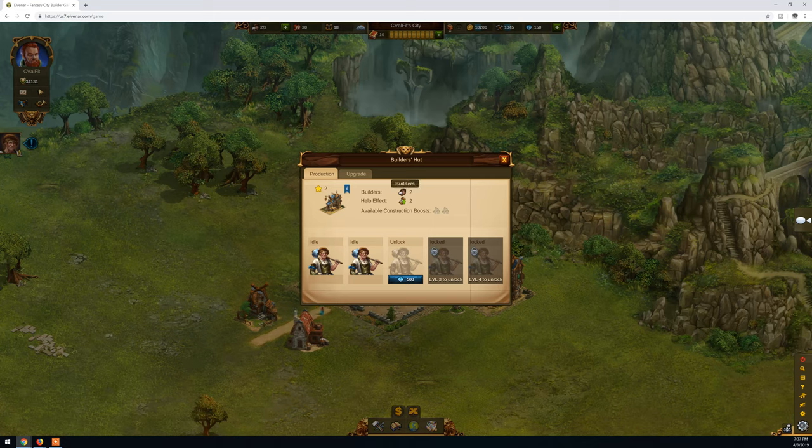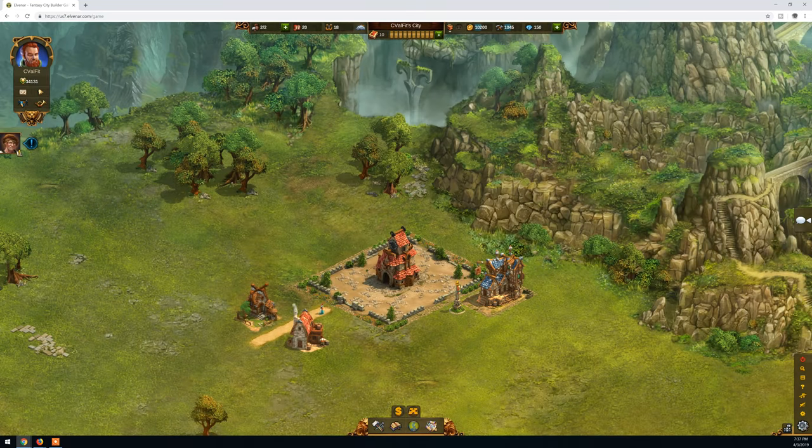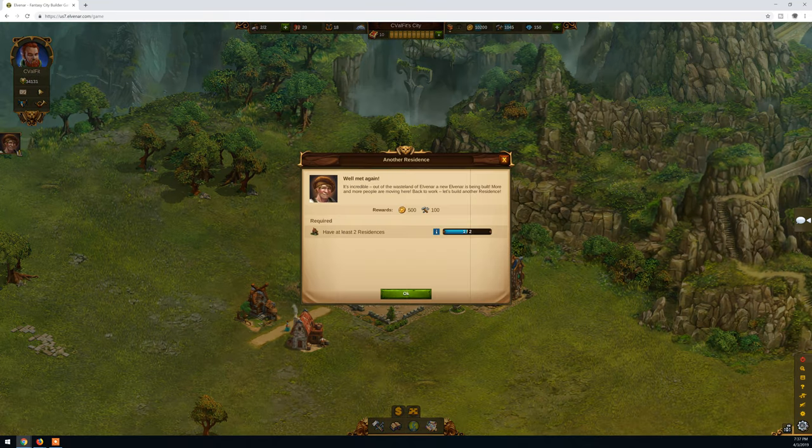As you can see the workshop starts working. Here is the builders hut. Right now we have two builders, as you can see on the top left corner. When you upgrade your builders hut you will get more builders - three, four, and so on. The first thing we need to do right now is to build houses and workshops. You must always remember that the missions here will give you rewards, so try as best as possible to complete them.